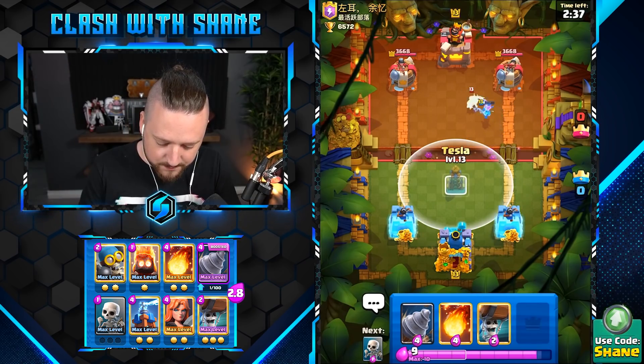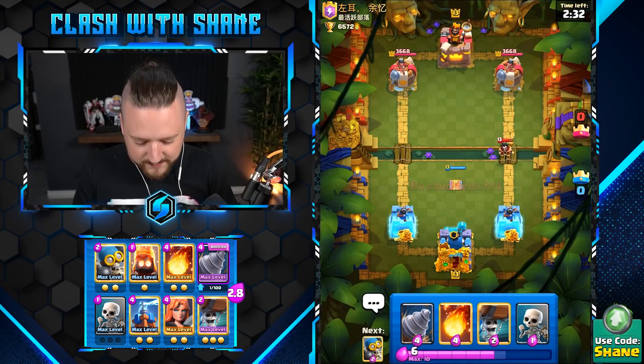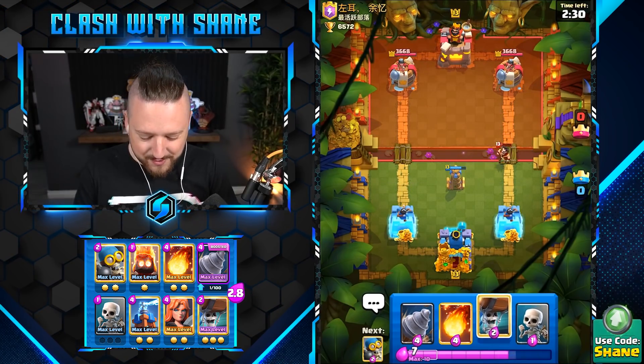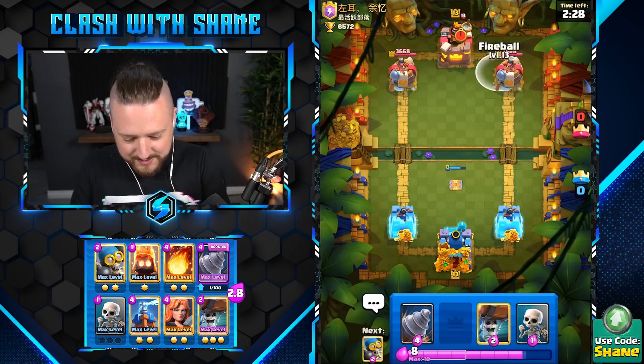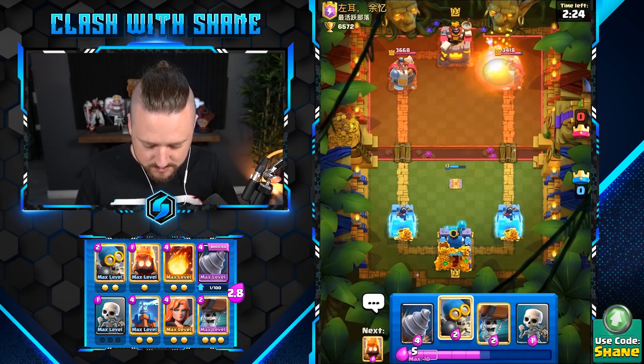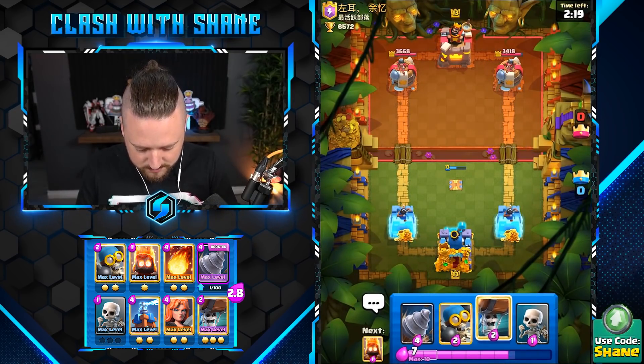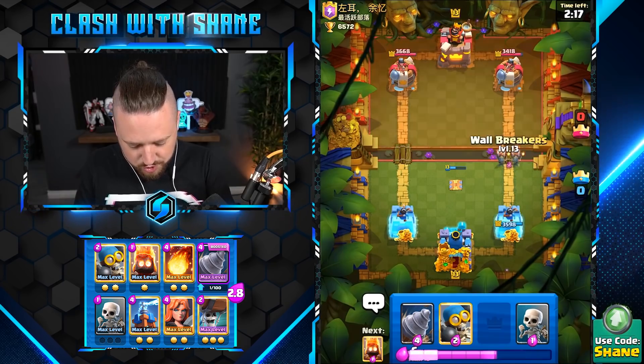This annoying Bandit attack? Ram Rider — we've already seen the Bandits. Oh my goodness, Shane. This Fireball does murder the Witch down here, eh? Fireball — he's sad. I'm sorry. Don't be sad, be happy. Don't be sad.